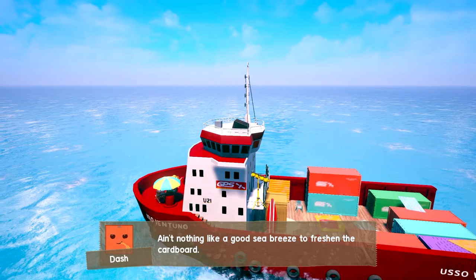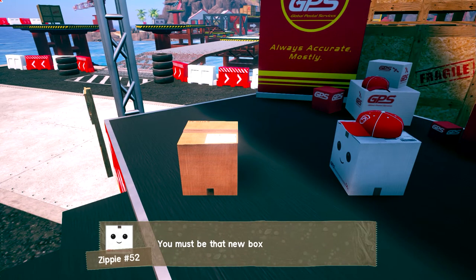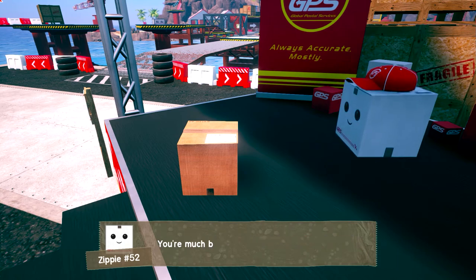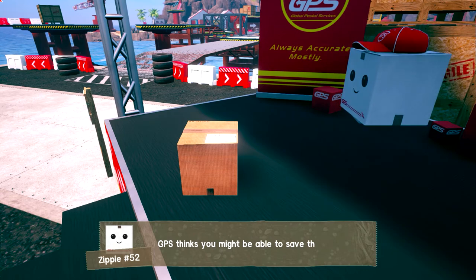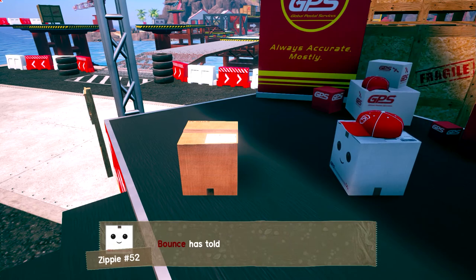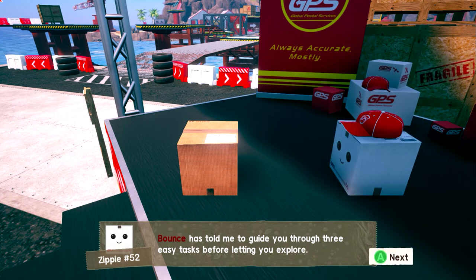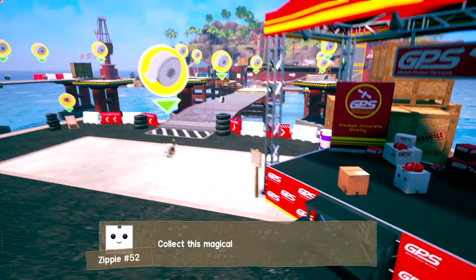Ain't nothing like a good sea breeze to freshen the cardboard. Welcome to Paradise Isles. You must be that new box Bounce was talking about. You're much bigger than you looked on TV. GPS thinks you might be able to save their business, but first you need to be tested. Bounce has told me to guide you through three easy tasks before letting you explore. First, we need to test your agility.